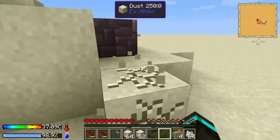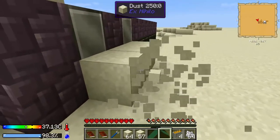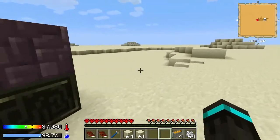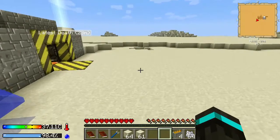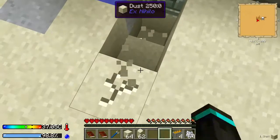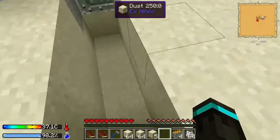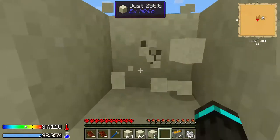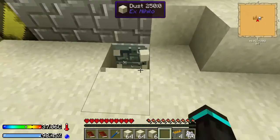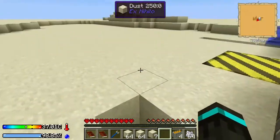You'll probably see smelting different kinds of ores in future videos. I think I should make a hole — make a trap for mobs. I like things symmetrical so I'm gonna put this equal to that side. I could have just gotten the stacks right here — oh well. I guess I'm gonna get a third stack, that's fine.